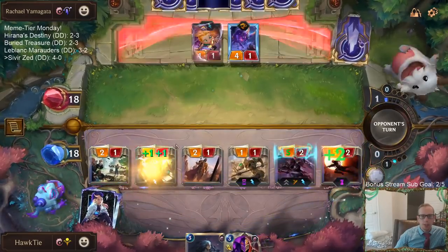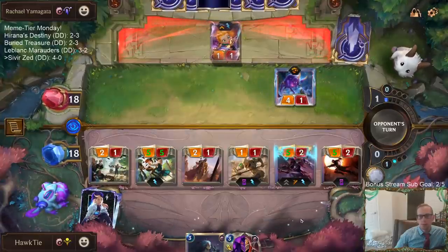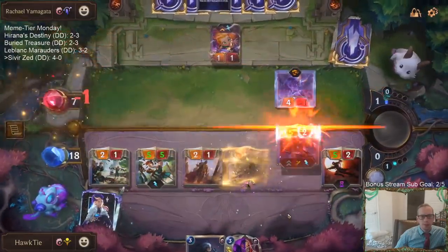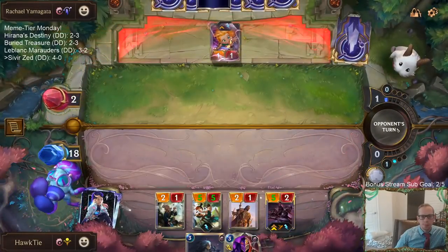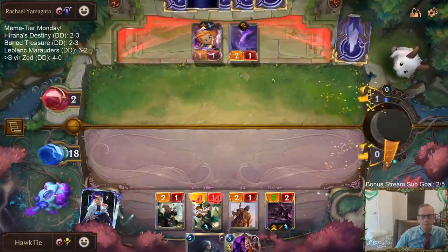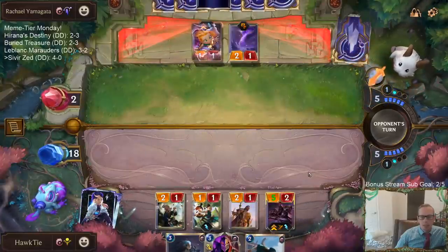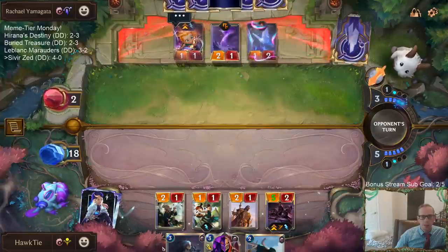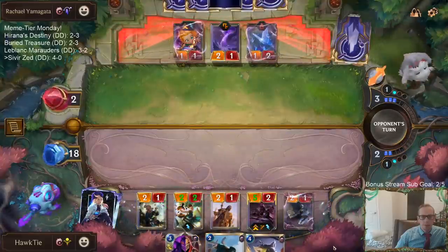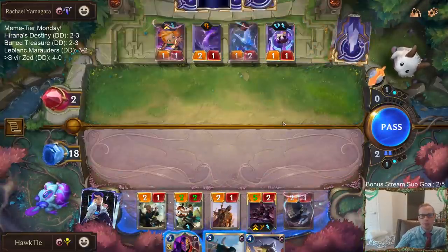They didn't find a one mana blocker there. They didn't use the gem on the charger to block the Sparring Student - okay, they're just taking it all. They're down to two. Now we just got to figure out how to do two more damage. They're going to try to make this thing a 3/4, maybe a 4/4.